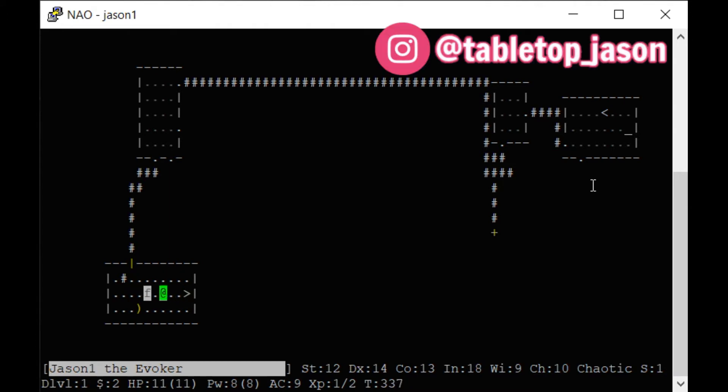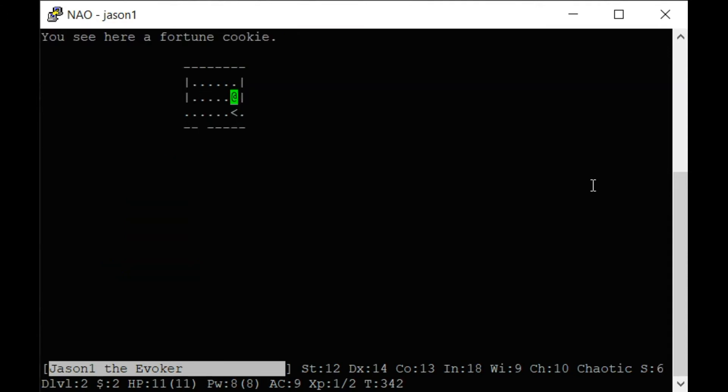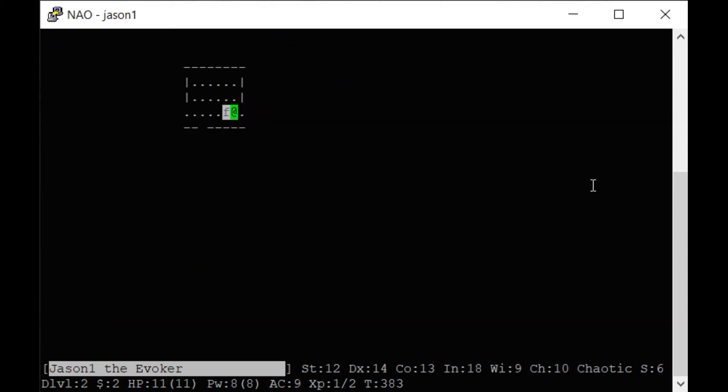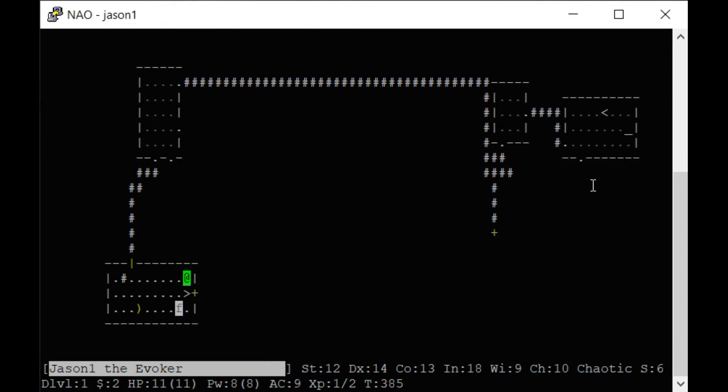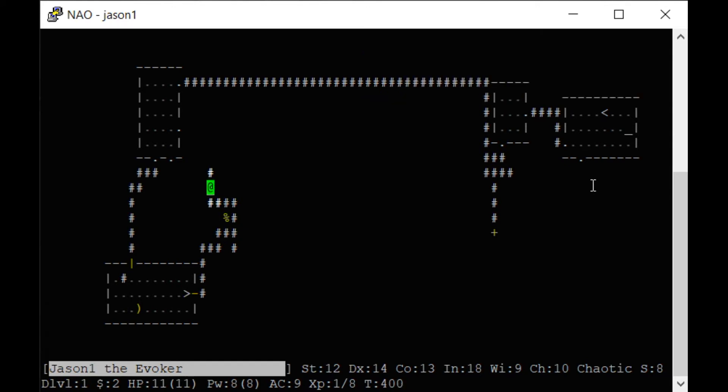That little symbol is the stairs down. I'm going to pop down to level two — sometimes there are trap doors and you'll fall down to the next level. There is my stairway back up. The cat will follow you up or downstairs as long as it's touching you when you go through. There's a cobalt — I killed it. My cat is probably going to eat him.